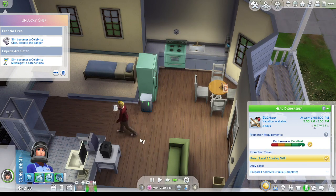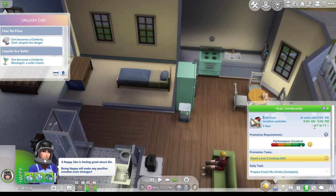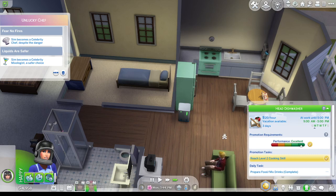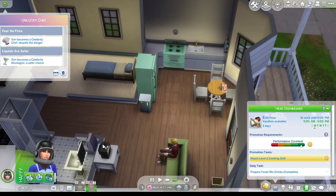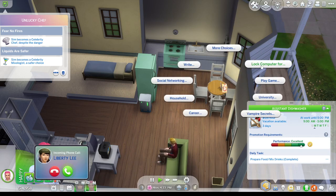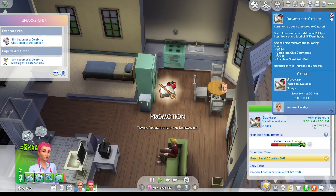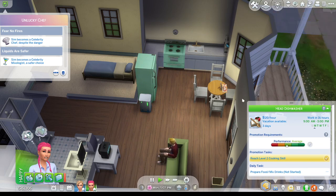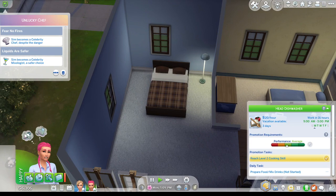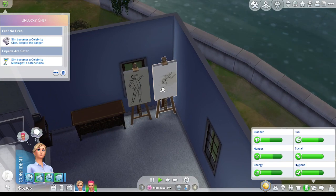Oh nice - they should both get promotions today. Why is she wearing that helmet? She's not an astronaut - she's just weird. Okay, we do have another hour. I'm going to change the settings on this computer to 'lot computer for everyone but household' - that way they can take turns between doing one or the other. Okay, that was a promotion. Summer's caterer and Tameka is head dishwasher. We are going to deal with sleep - she just needs sleep.